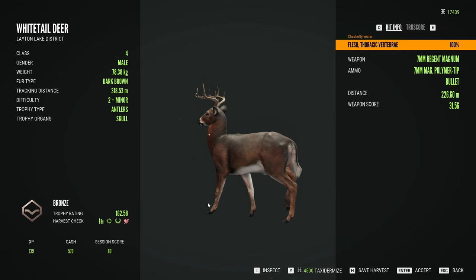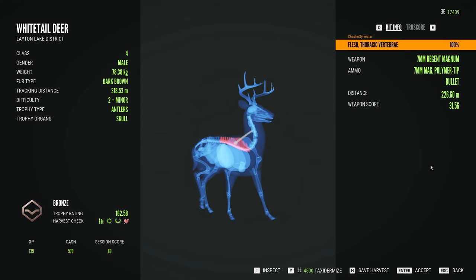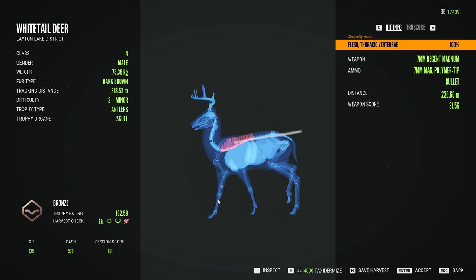The other buck hung around as well, so I tried my luck with him too. Again, my shot hit high and got him in the spine. This guy scored 162, so he would have scored high silver if I had passed the harvest check. But he also would have qualified for the objective, as I hit him at 226 meters.